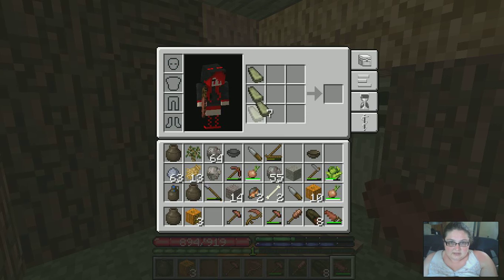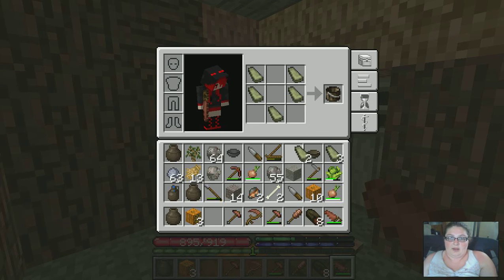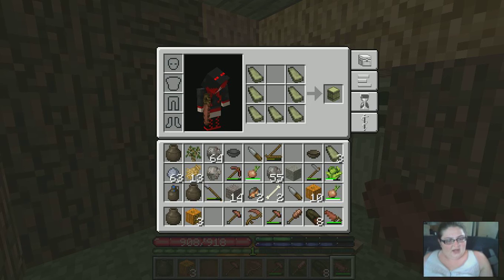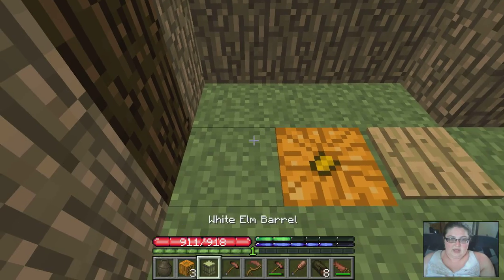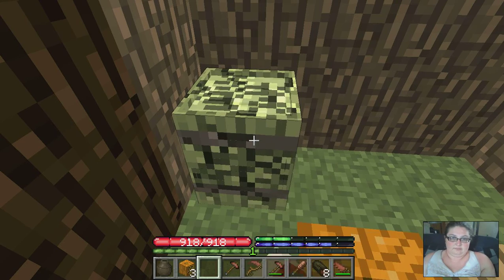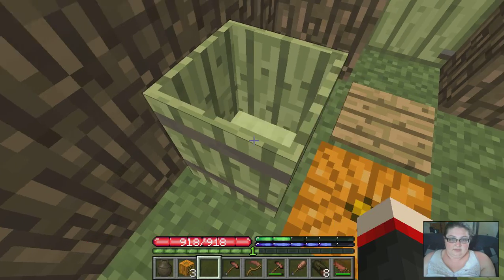I'm going to show you one last thing before I take a little break. Making it like that will make a barrel. Taking away those two will make a bucket. Now, you cannot transport water in the typical vanilla way — you have to have red steel or blue steel. One of them you can use with lava, and then I think the last tier you can use with water. You can store liquid or solid in these. This is the one that gives you 12. Then you can seal it, break it, and it goes on your back.